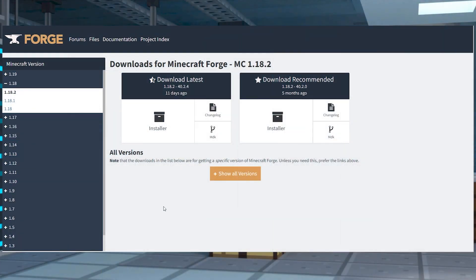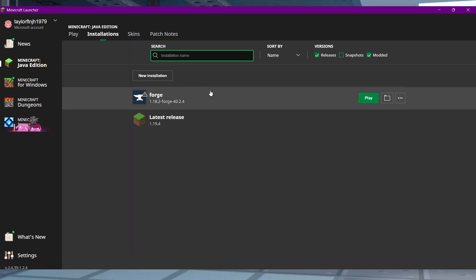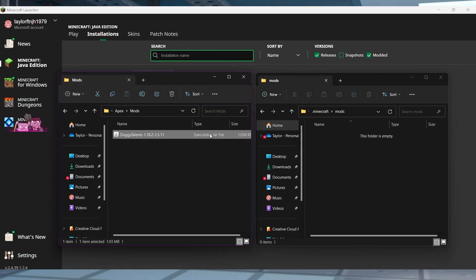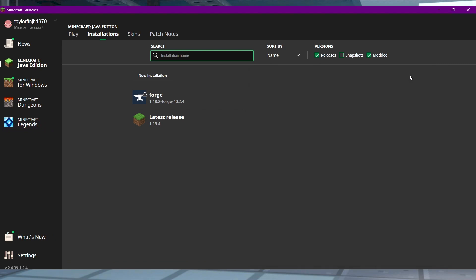Before trying out Doggy Talents, you and others need to install Forge or Fabric on the Minecraft launcher. After you've done that, open your Minecraft launcher and click on the Installations button near the top. Find your Forge profile and press the folder icon. Find or create and enter the Mods folder from the newly opened window, then drag and drop the Doggy Talents file into this folder. Return back to your modded profile and click Play to start loading the mod.